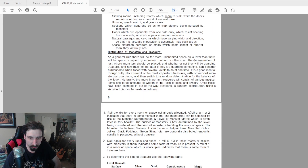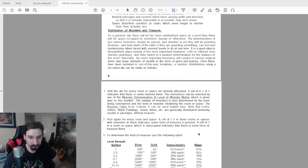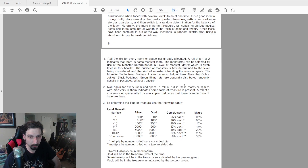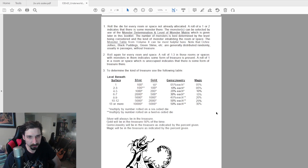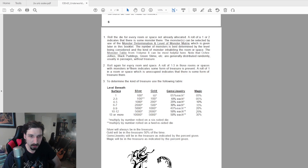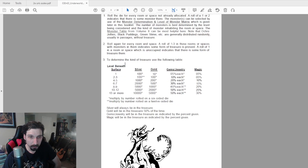On distribution of monsters and treasure, it says as a general rule there should be far more uninhabited space on a level than space occupied by monsters. You roll a die for each room — a one or two indicates a monster is present, and you roll on the monster matrix depending on the dungeon level. For treasure, a roll of one to three in rooms with monsters indicates treasure is present, and a roll of one in an unoccupied room also indicates some form of treasure.